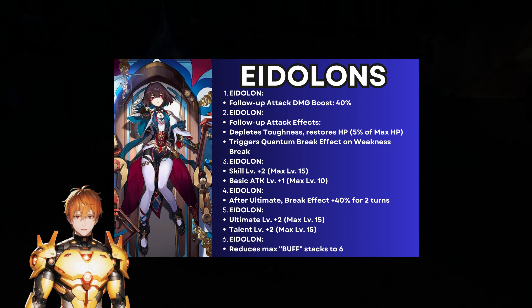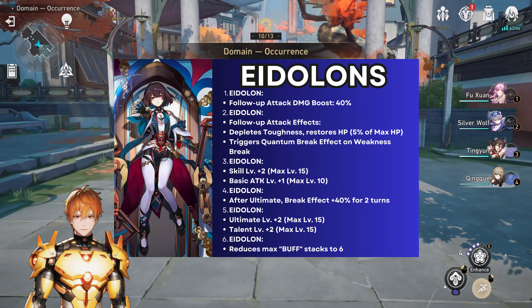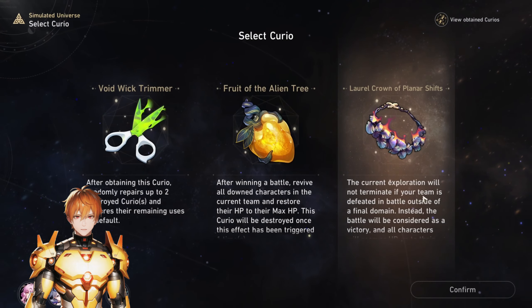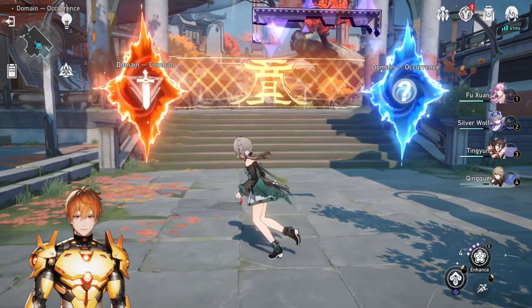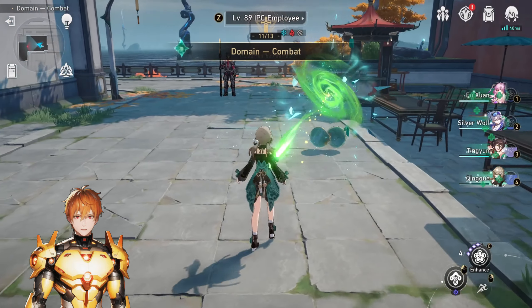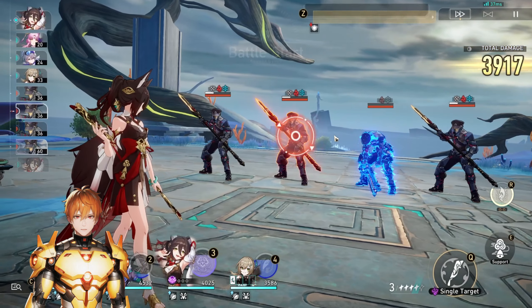E5 upgrades the ultimate and talent. E6 is also very strong — it reduces the maximum Karma stacks to six, meaning follow-up attacks trigger much faster. Personally I'd say E2 is the key breakpoint that makes her highly usable in more situations, and E6 elevates her further, opening up new team compositions especially against non-quantum enemy lineups.